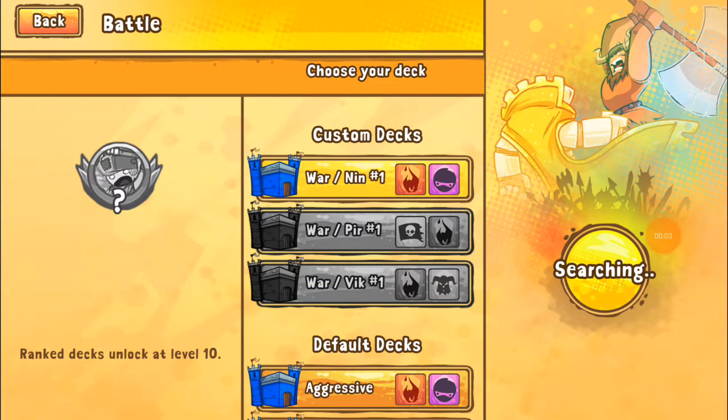Welcome YouTubers, back for another edition of Gaming with Banana. We are doing Cards and Castles, and we are playing with our warrior ninja awaken deck. So far it's shown we've done pretty decent with this thing — we're going to jump in on the next battle and see where we're at.